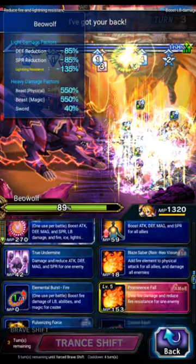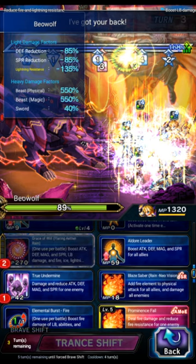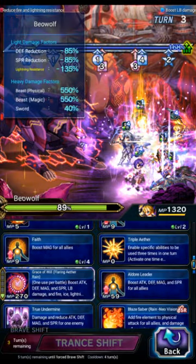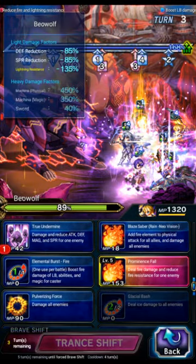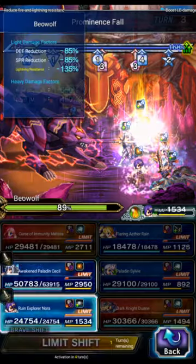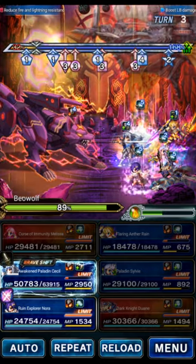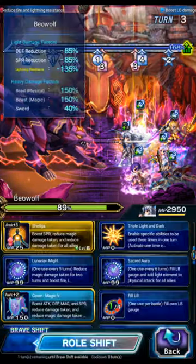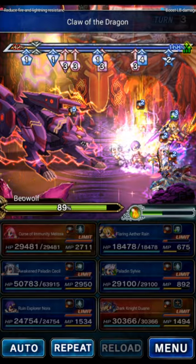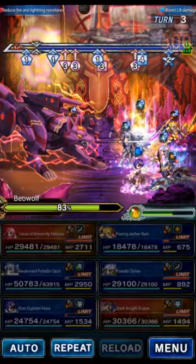Flaring Rain will undermine — I had my turn chart wrong for a moment — so on this turn Rain does undermine, prominence, and killer buff. We use Nora's LB (she's EX2; if yours is EX3, adjust the turn chart accordingly). Then extreme nova on Cecil, which is very optional — it just makes pushing the threshold on turn five a little easier. That nets us a free 7% damage as a small bonus.